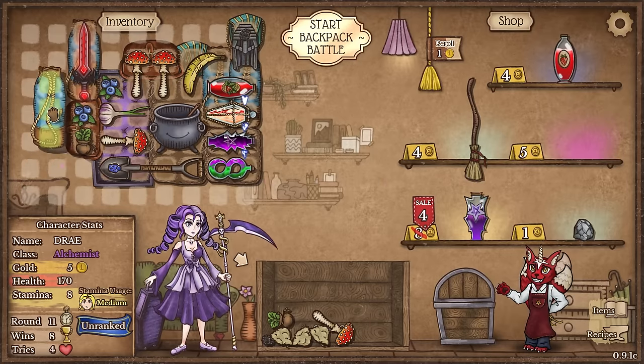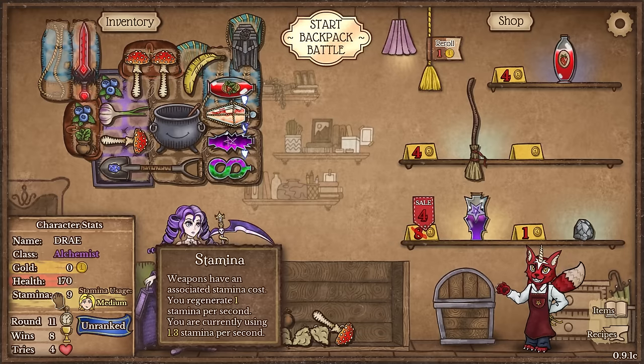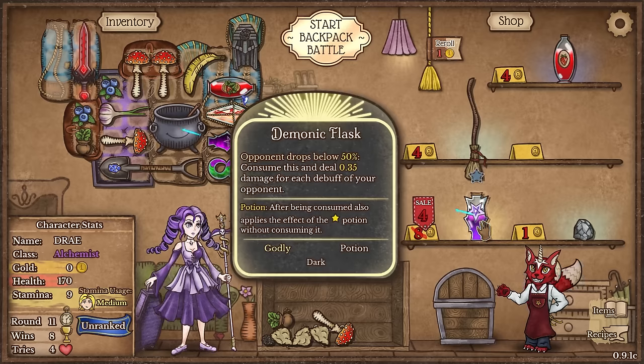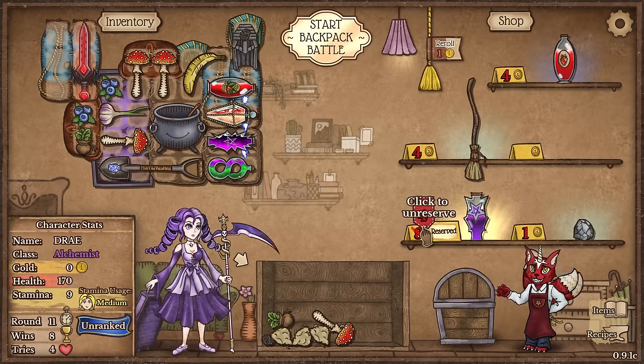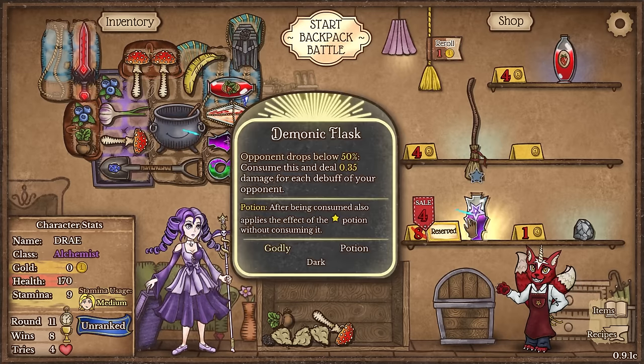Would you look at that - another stamina sack. We'll never run out of stamina now. This is great. I'll start with nine stamina - I usually start with five. We also got more potions. Do I want to get more of these? I mean, why not? I feel like the potions are going to be much better than the food in this build, but both seem to be working very well. So I'll reserve that and let's go out and see what happens.